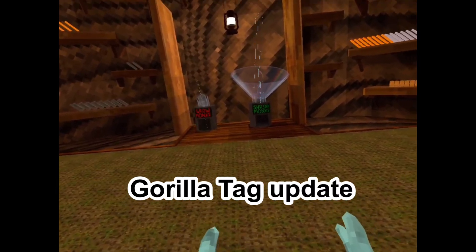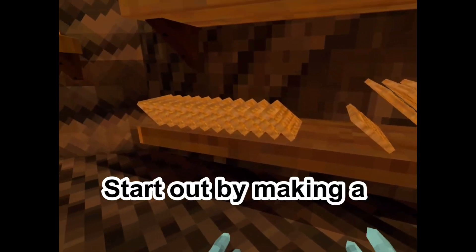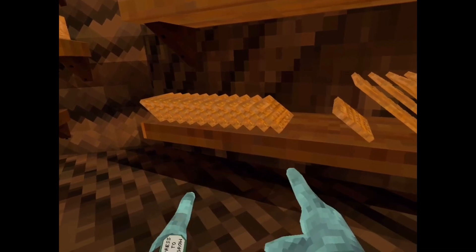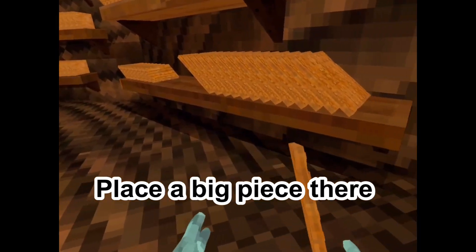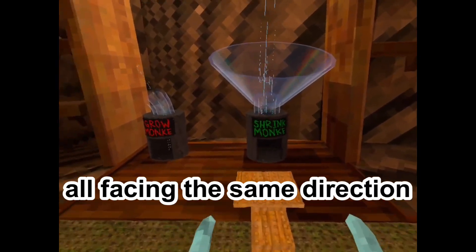This might be the best flying glitch in the new Gorilla Tag update. Start out by making a ramp out of these blocks, make it four blocks long, and set it here for now. Place a big piece there, and put four fans on there, all facing the same direction.